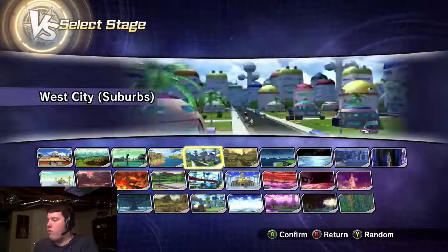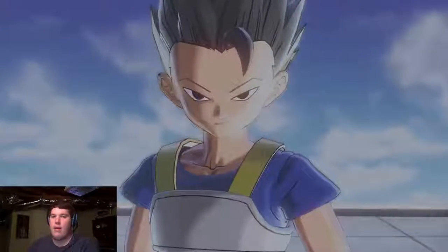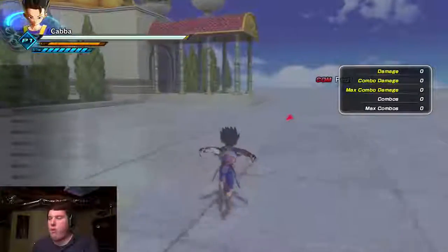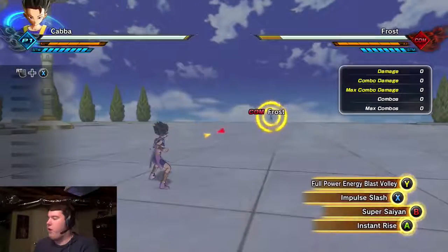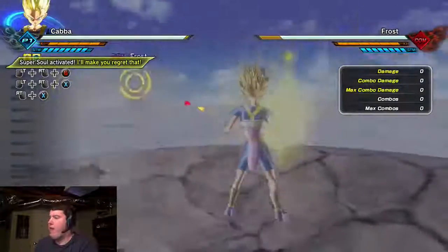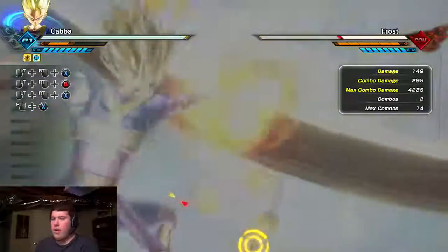Let's go back to Kami's Lookout. I'm going to show you guys Cabba's attacks and get Frost out as well. Here's Cabba - let's turn him Super Saiyan. This is him as a Super Saiyan. I've actually never seen him like this before. Let's try Impulse Slash - let's see how good it is. Oh wow, this guy looks good. Look at him go.